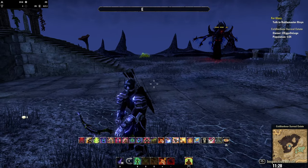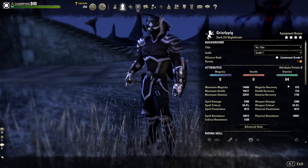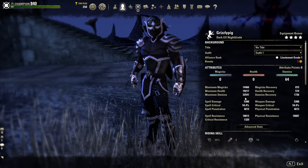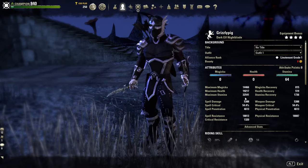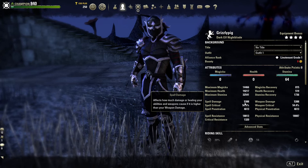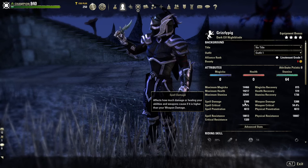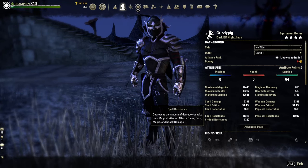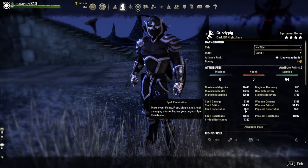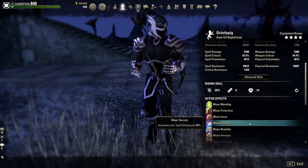First of all, we're going to put all 64 points into stamina. You can see the stats here — we've got over 32,000 stamina, that's with food. We've got over 50% critical strike rating, over 5,000 spell damage. That's not the most important stat but it's quite important for some of the five-set pieces that scale with it. You can get more penetration depending on what you want to do.